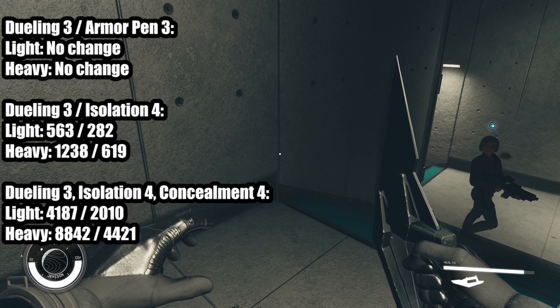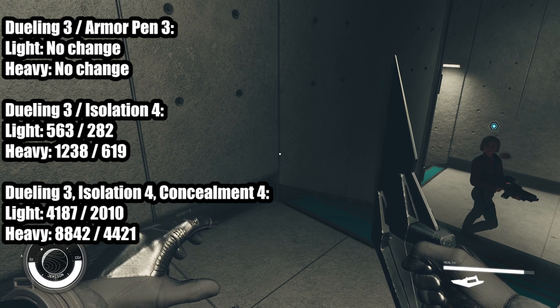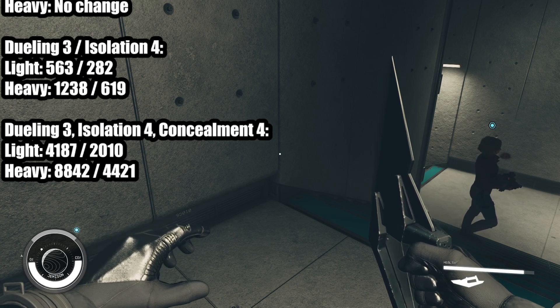You can still have a ship crew — just tell your companion to wait, or don't have one that follows you. And of course, with Concealment 4, it gets ridiculously powerful: multiple thousands of damage.